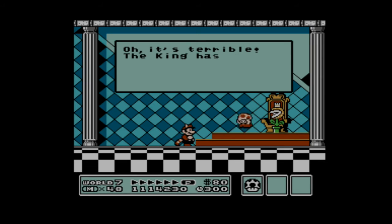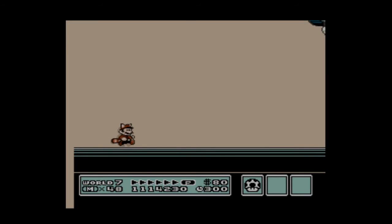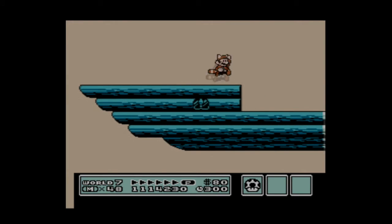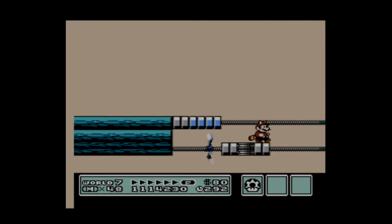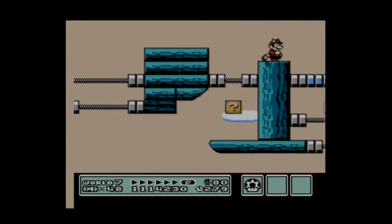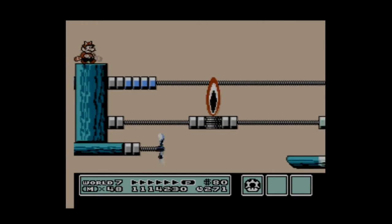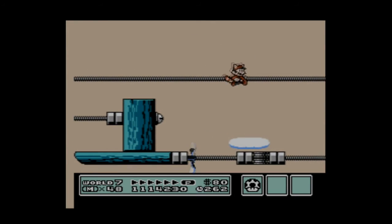For the final time in this game, we have a king that we need to rescue. Fittingly for this world, he's been transformed into a Piranha Plant. For the last time, it's time to assault an airship and get a magic wand. However, this level is not going to be easy — we're going to be dealing with some pretty nasty obstacles: flamethrowers, moving platforms, some pretty precarious jumps, and of course the final Koopaling of the game, Ludwig von Koopa, who's waiting for us at the end. He's got some pretty nasty tricks up his sleeve both in the stage itself and his fight.